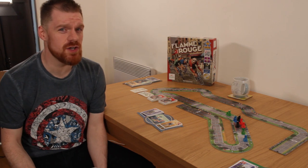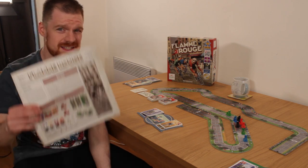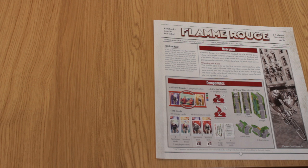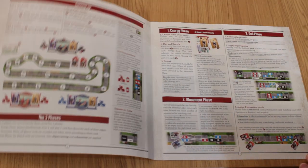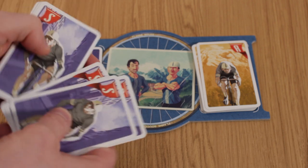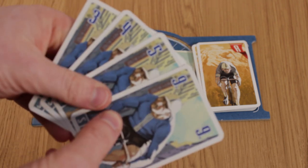Well, enough about ambling goats and Nandrolone — let's do a traditional Dice Hard potted rules explanation, which, thanks to this svelte newspaper-themed manual, is mercifully brief. On your turn, you're going to draw cards from each of your riders' decks, play one for each rider, and then pop the rest of your hand underneath your deck to be shuffled in later. In the next phase, your riders move the number of spaces printed on the card, and that's it.